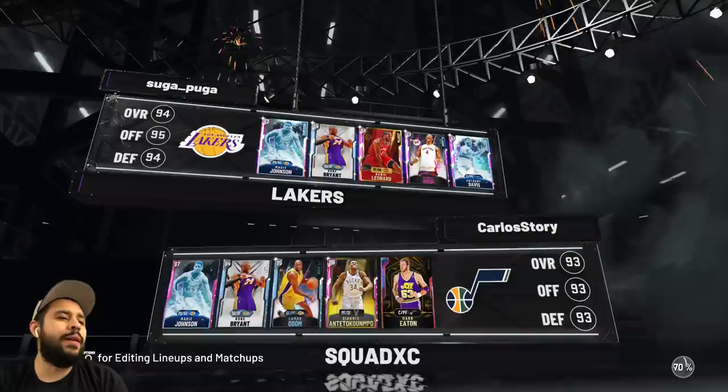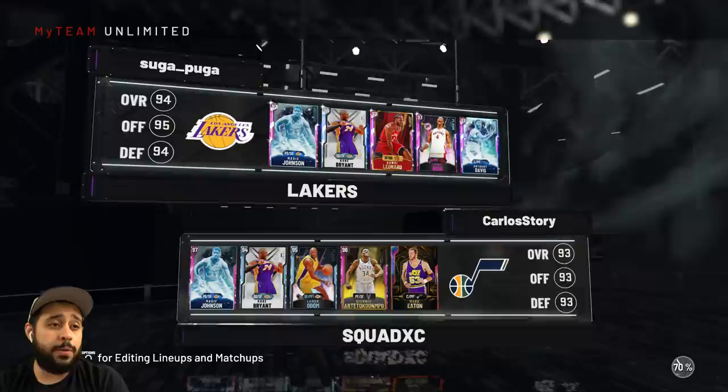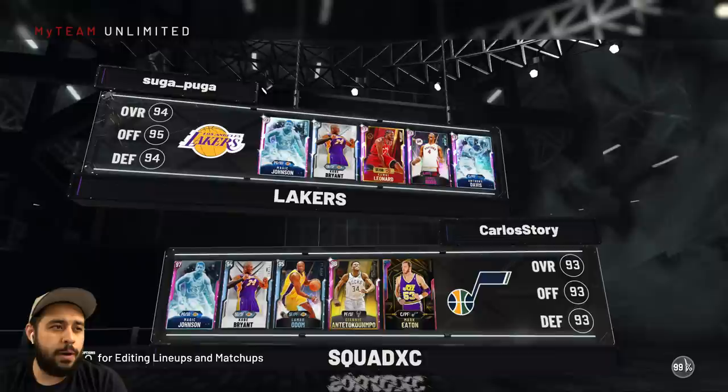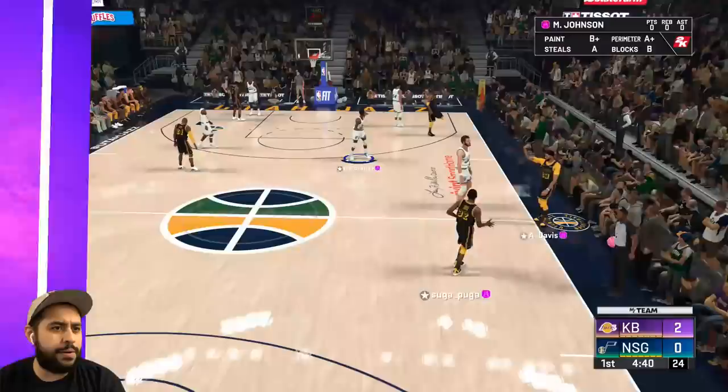Without further ado, if you're ready leave a like, subscribe — let's get into the gameplay. Our opponent actually has Anthony Davis at center and also Magic Johnson. This is going to be a good matchup because Anthony Davis is one of the best centers you can run right now in 2K. We're gonna see if Galaxy Opal Mark Eaton is better and if he's worth locking in. We start with a nice little 8-second violation tribute to Kobe.